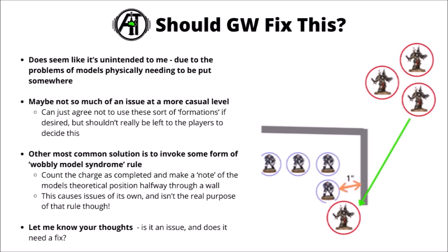Other solutions that have often been talked about might be to invoke some sort of wobbly model syndrome type rule — to say that you could count the model as being halfway through the ruin wall and remember where it is. That might not be the worst thing ever, but could be pretty annoying if you're trying to do that with a big complicated combat and then go into the next turn where model positions really quite matter for lines of sight and things. It might still iron out a bunch of issues, though it's not really the actual purpose of the wobbly model syndrome rule — it's more just to stop your models getting broken when there's a chance of them falling over.